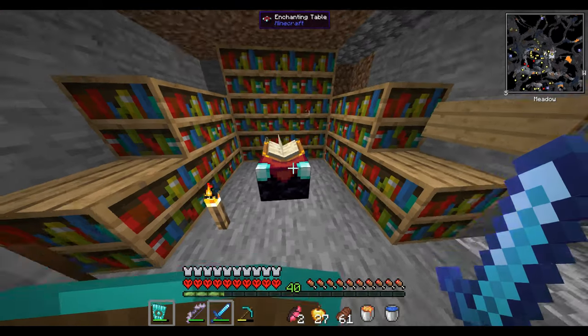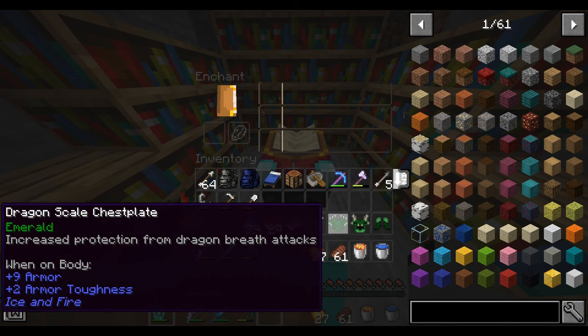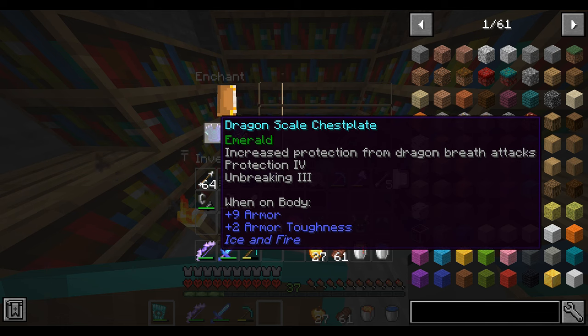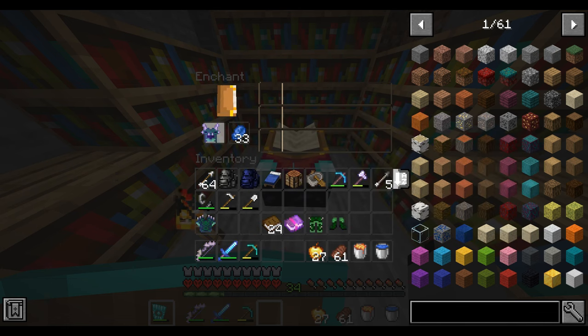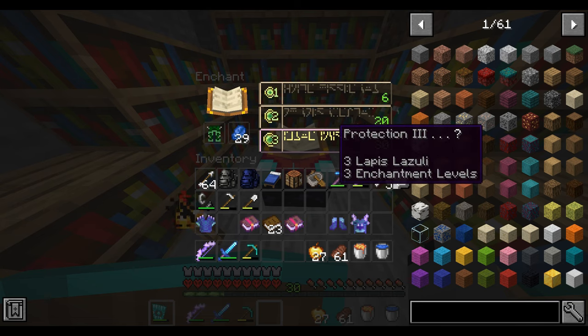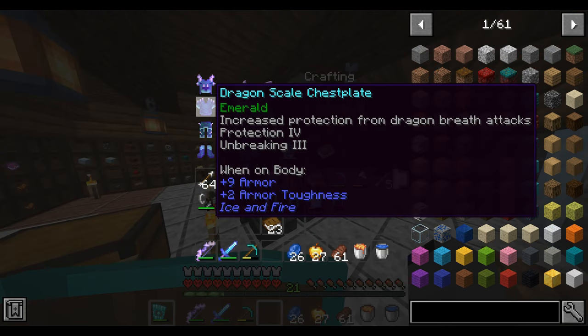We really got to get this equipment ready. With 40 levels, we can enchant our full armor at level 30. We're going to risk it again — it worked last time, should work again. And it did. Just unbreaking — that's unfortunate. Death Rider. We only got 30 levels left, so I guess that's our only option. Unbreaking 3 — at least we got that. This is our equipment for now.